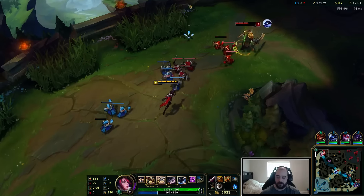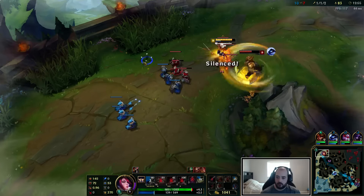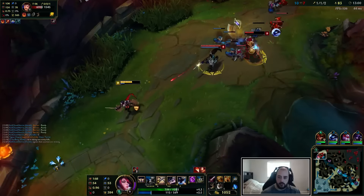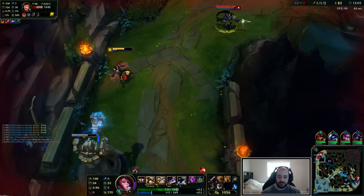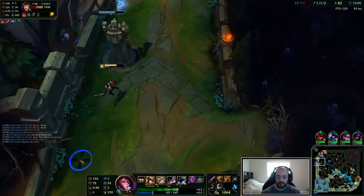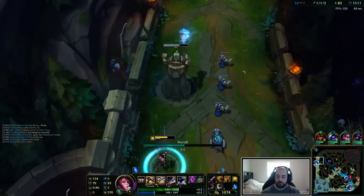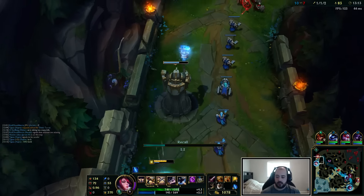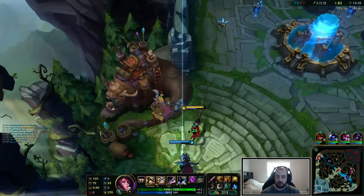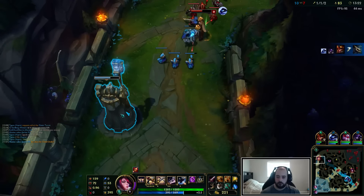It's actually kind of good I didn't pop that vital, because after his silence ends I just Q off the vital and get the extra movement speed to walk away. This should be a free dragon for us since he sent pressure up on me top. I'm just going to back immediately because they're likely to try and set up a dive. I'll probably teleport.